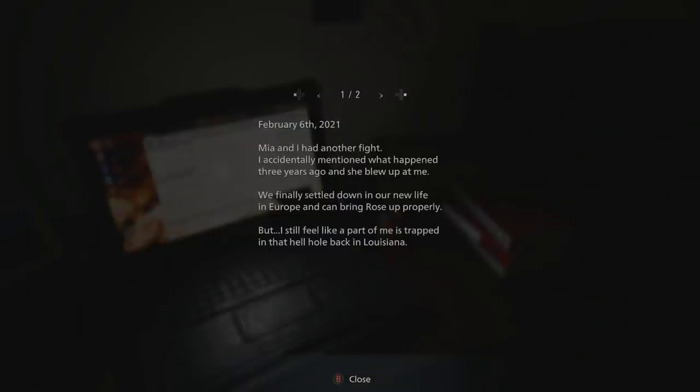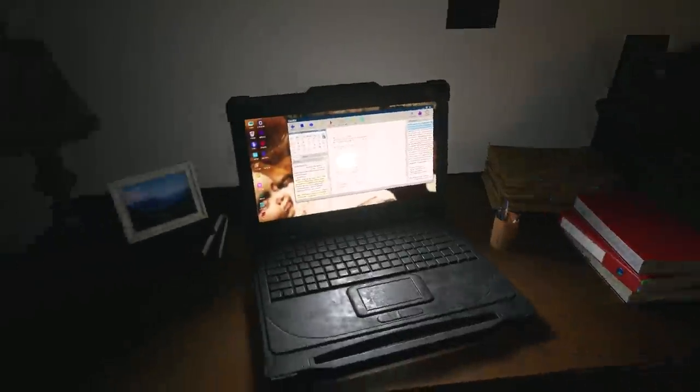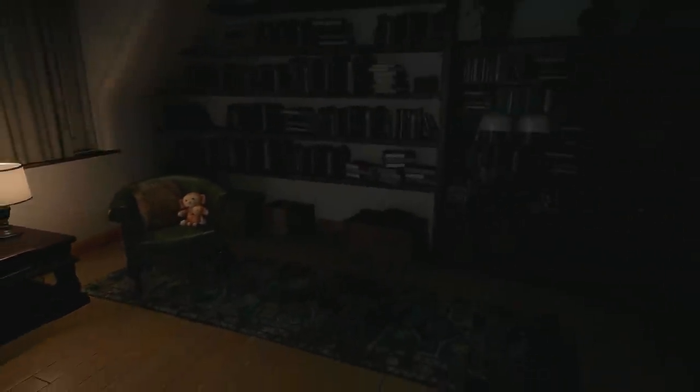I'm just going to have a little nose around in this office. There's a computer. February 6, 2021: 'Mia and I had another fight. I accidentally mentioned what happened three years ago and she blew up at me. We finally settled down in our new life in Europe and can bring Rose up properly. But I still feel like part of me is trapped in that hell hole back in Louisiana. I know Mia doesn't like to talk about it, but can we really just forget everything and pretend it didn't happen?' So it seems like we've moved away from America - we're living in Europe, in Eastern Europe.